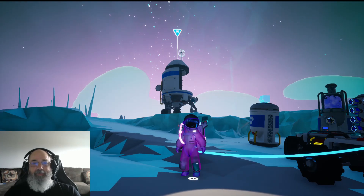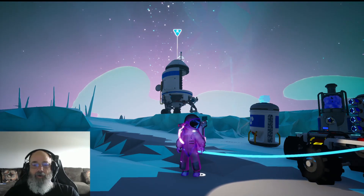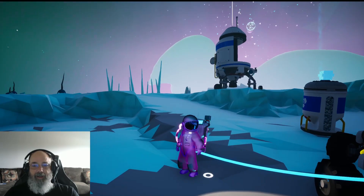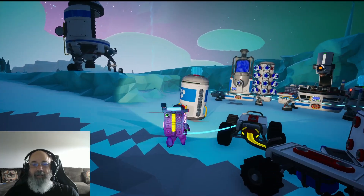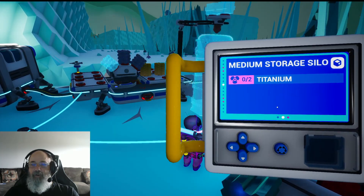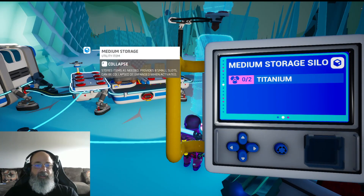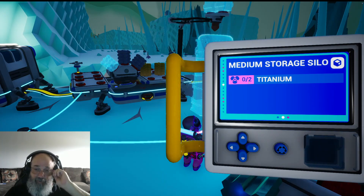Hello everybody, this is Poppy KJ, welcome back to another episode of our Astroneer series. We are on the planet Glacio. We got our titanium and our argon, actually we need more of both. As I was looking at making another storage thing, I realized we have a recipe now for a medium storage silo which will hold 24 small things, as opposed to these medium storage that hold eight, and it takes titanium to build, which is why we never had one before.